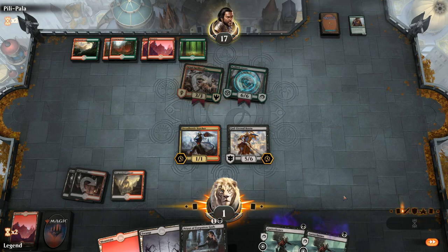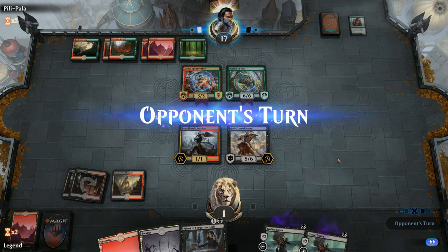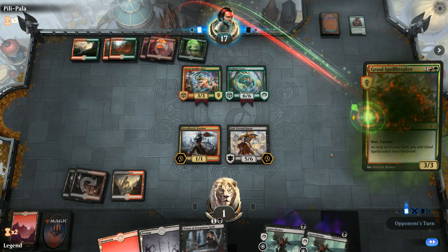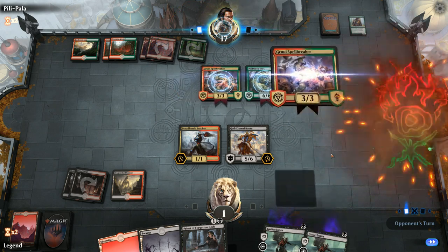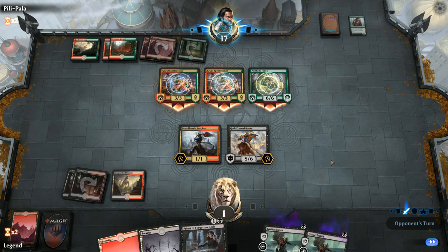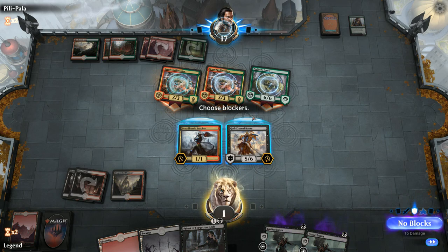We hope to draw more creatures to play alongside Priest so we have a chump-blocker for Ferox. If they draw a haste creature we're dead — and another Spellbreaker does it. We got pretty close to stabilizing but they had just enough to get across. We needed to draw Priest a little bit sooner.